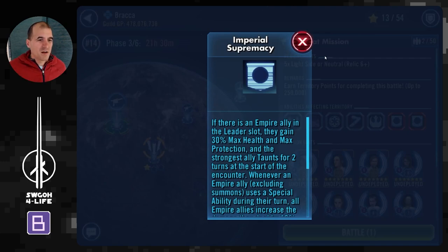The second modifier, Primal Supremacy, is very powerful. Most importantly, whenever the leader uses special abilities, they call everybody to assist, and they also summon a probe droid. On top of that, the strongest ally will taunt as well. That's why if you have some ability to daze and stun — so they don't assist as much — you should be good to go, because these guys do quite a lot of damage.